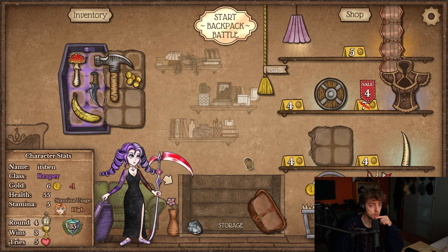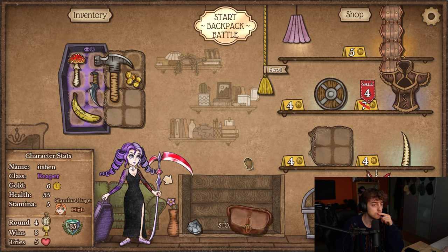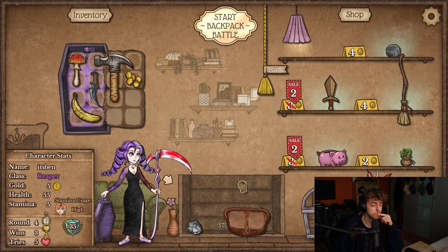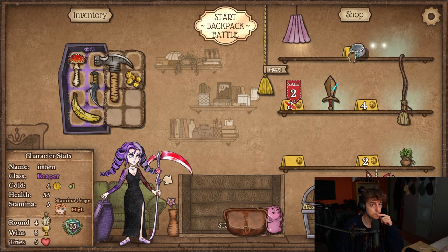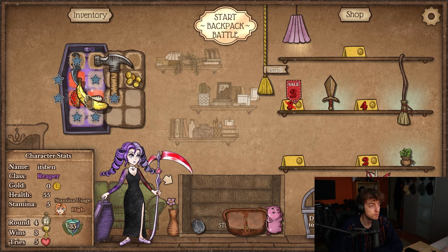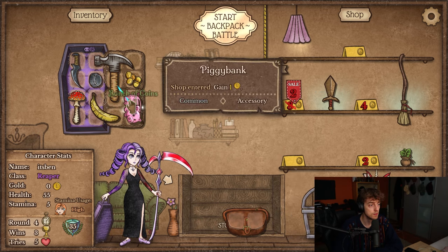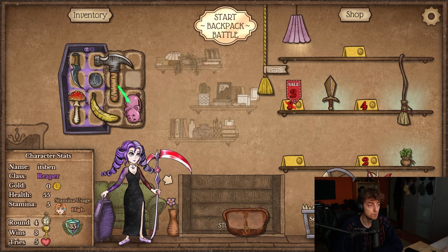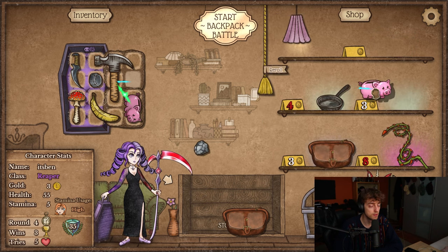I'll get a fanny pack. Armor on sale — no. But I'm a cheap pig, let's go. We can do it like this. I still need to use a fanny pack though. I have the money as well to roll more. Another pig — sure.